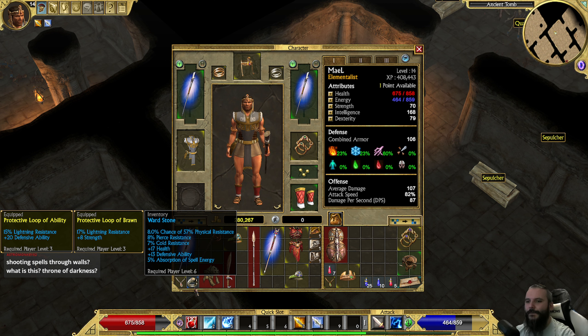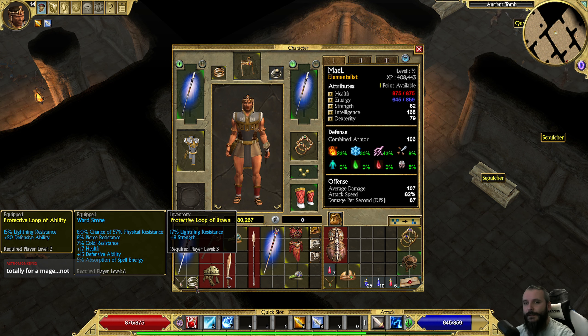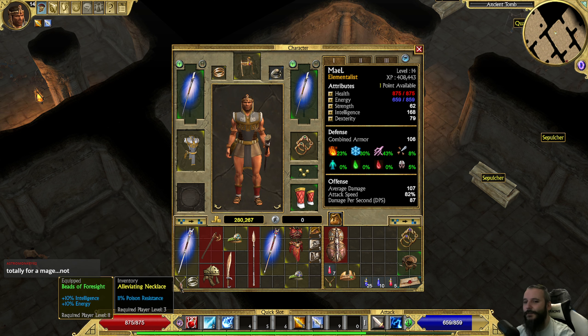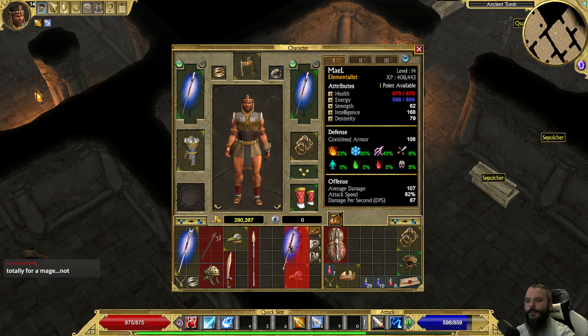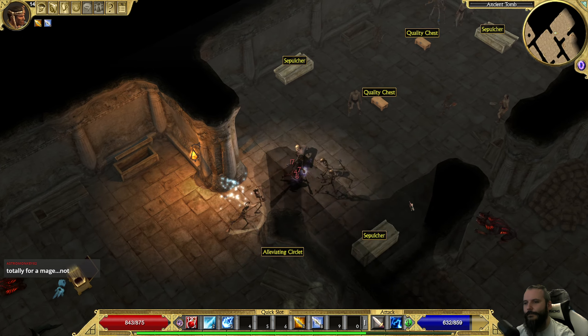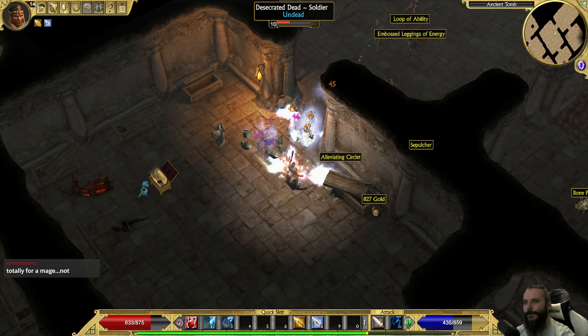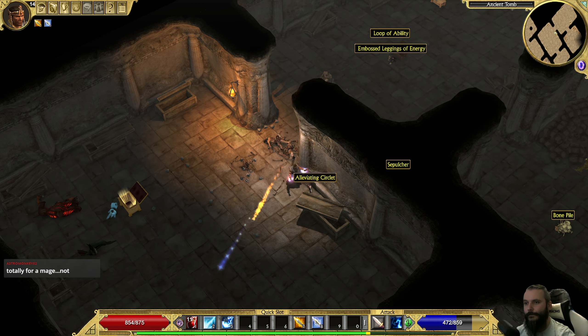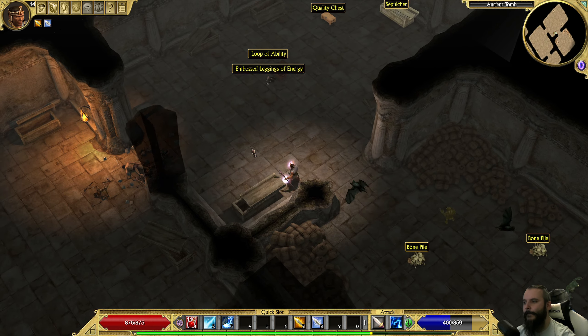There's the hero - looks like they've regened. The attack speed change is noticeable, I can feel it. Why do you think mages are the best? Wait - a blue item, a Warded Stone - sounds like something a mage could use. Where is it? It's a ring: 8% physical resistance pierce, cold resistance, health, defensive ability, 5% absorption of spell energy. The defensive ability is good so I'll switch to this one.